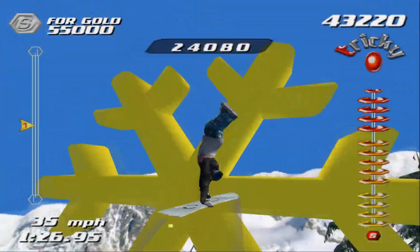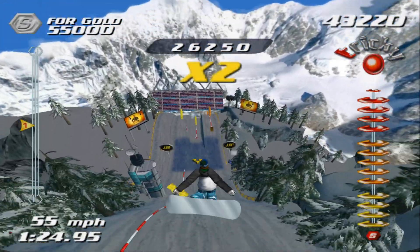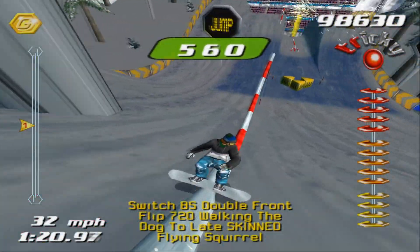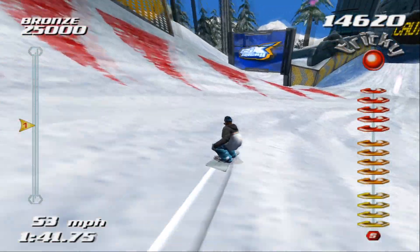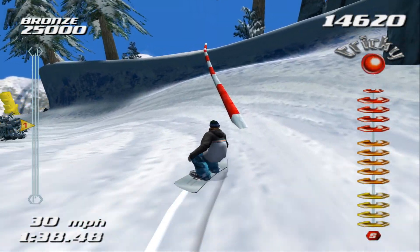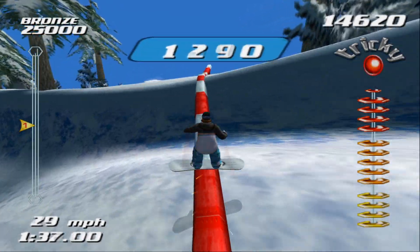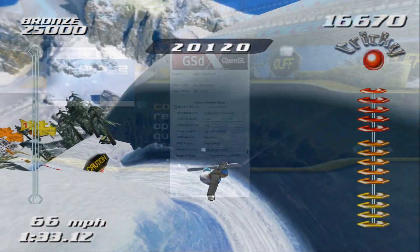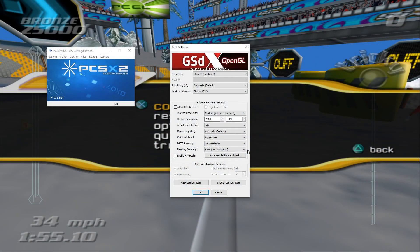You'll notice in SSX Tricky, if your blending accuracy is set to anything lower than full, then the snow in-game may look kind of grey and dull and washed out. However, doing so on most machines does have a massive performance impact and is only recommended if you've got a particularly beefy rig. Personally, my machine does struggle to handle it with blending accuracy set to full, and if you want to know exactly what I'm using, full specs are in the description below.